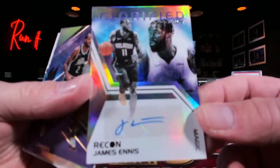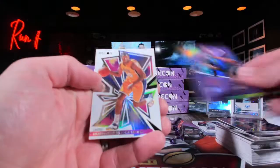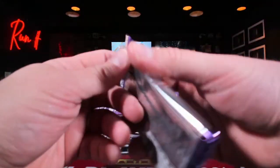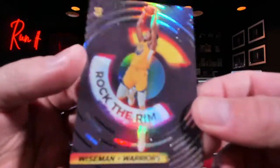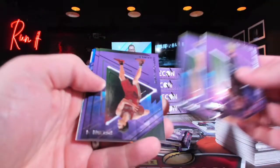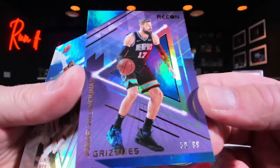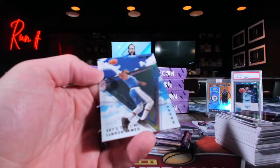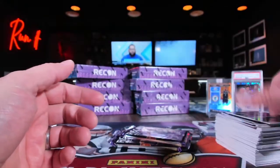James Innis signatures — glorified signatures, not a zero-number there. Brandon Ingram and a nice James Wiseman Rock the Rim — I think his inserts do look good. Little LeBron on the back, make it count. Jonas — 60 out of 99 — not gonna do it, but a nice Sky's the Limit LeBron. Not mad about that.